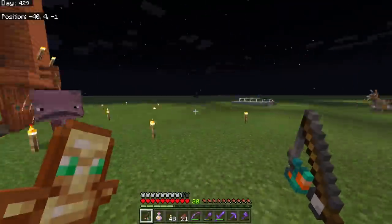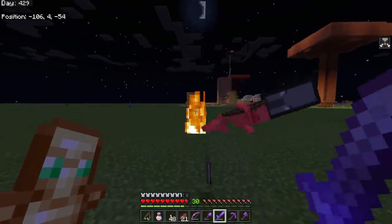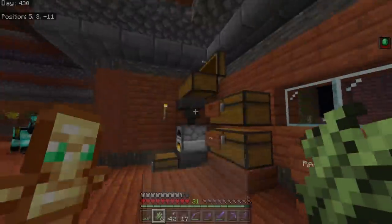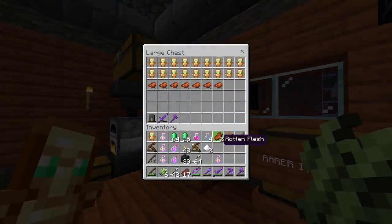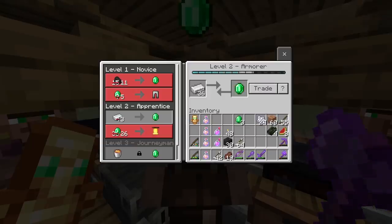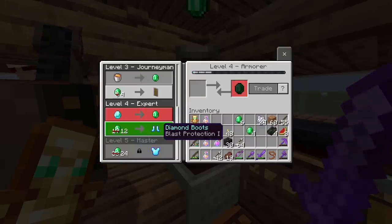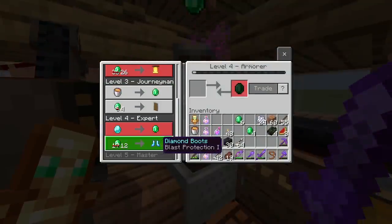I was getting ready to sell stuff to villagers when I spotted another raid starting in the same spot. I killed him and a skeleton was holding the banner - I've never seen a skeleton hold a banner before. Another successful raid, very weird since I already had Hero of the Village. More saddles I don't need, more totems that might come in handy. I'm leveling up the armorer villager to see if he sells a helmet.